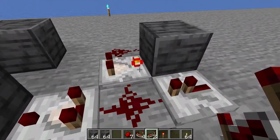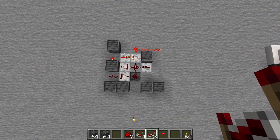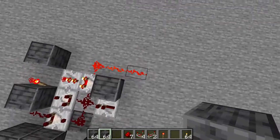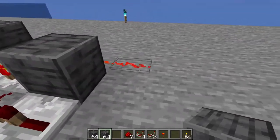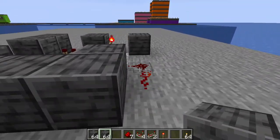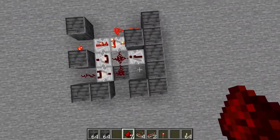Place your last repeater facing into the comparator you just turned on. If you did everything right you should have a flickering light in the very back. On the right side looking toward the back, take your building material all the way back. The extra redstone at the end is just temporary for visibility — you only need the two pieces before it. Bring your building blocks down to where they stop, directly in front of the flickering redstone.